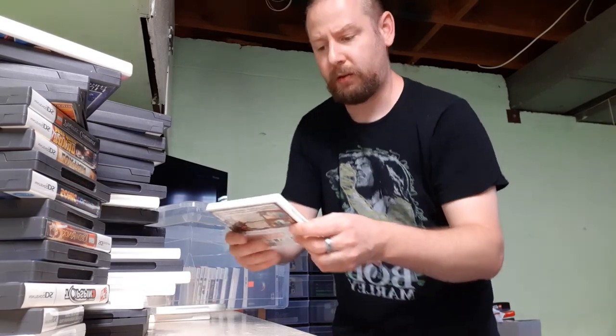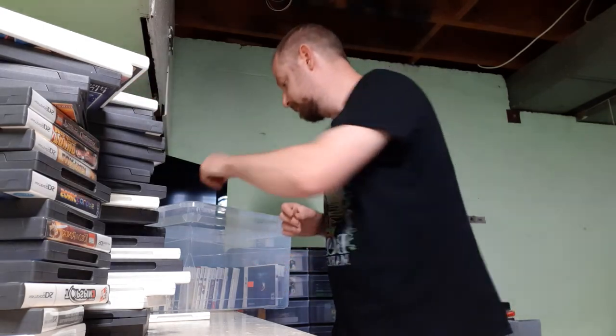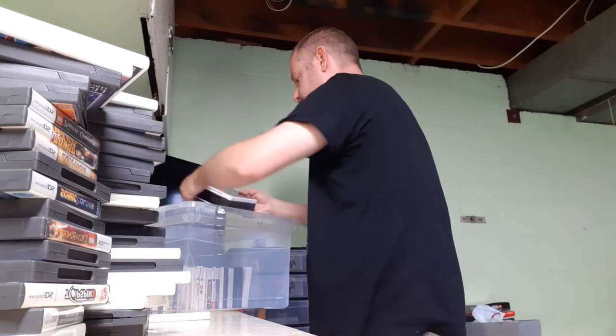We've got Lego Pirates of the Caribbean — but this time the 3DS version. It's a little bit more polished than the DS version, slightly more pretty. And here's a classic one — Super Mario 3D Land. It doesn't get any more classic than this. Awesome stuff.